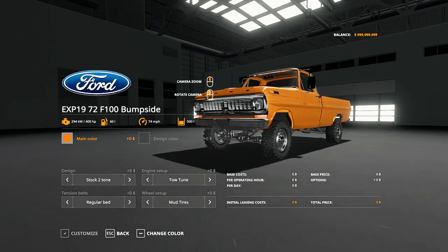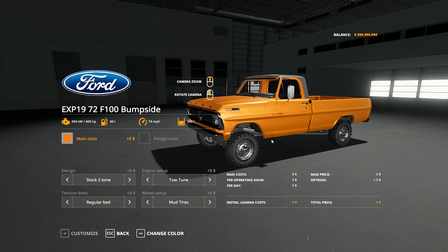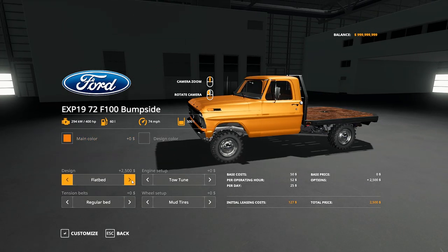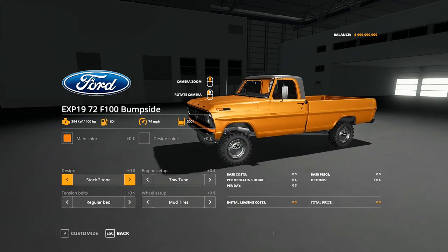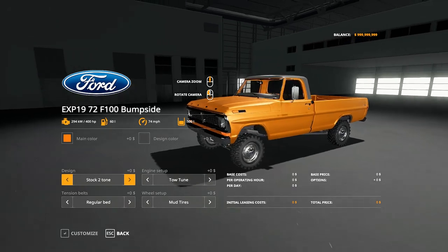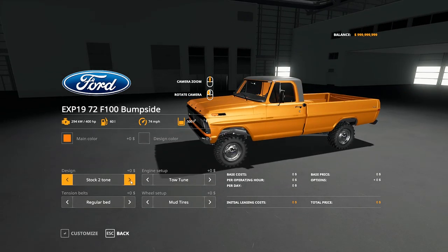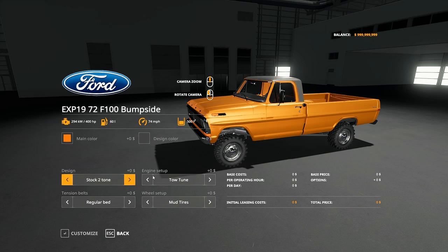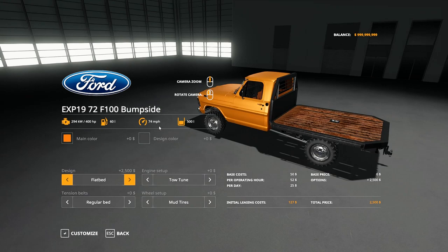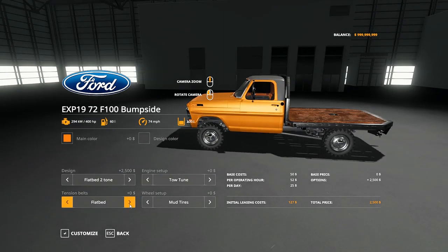We're gonna go customize. I feel like a lot of you guys like seeing these options. Stock two-tone - I'm probably one of the biggest two-tone fans ever. I've said this before, but my truck was just going for the price - found a good deal. On this F100, do we go flatbed? Do we go solid color or two-tone? I think you gotta go with the two-tone. We'll go flatbed, two-tone. Tension belts for the flatbed too.